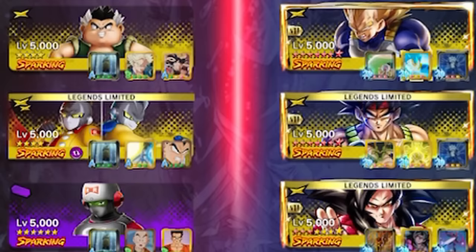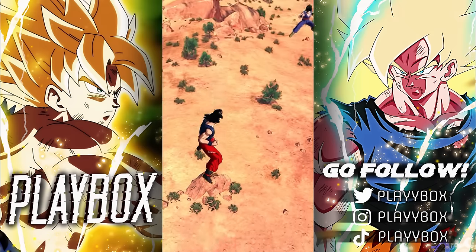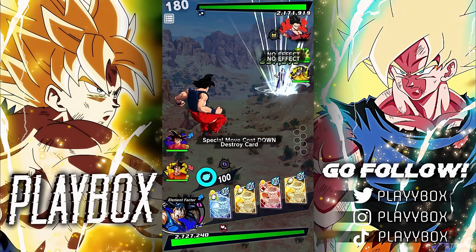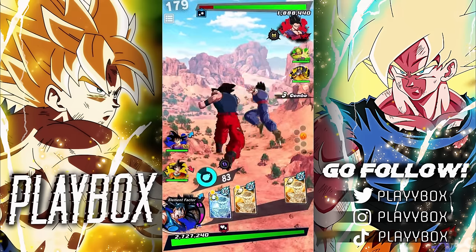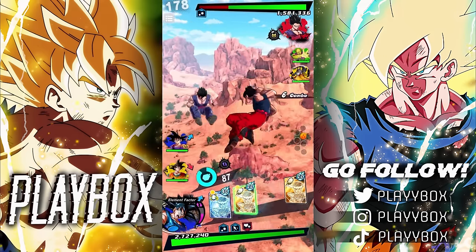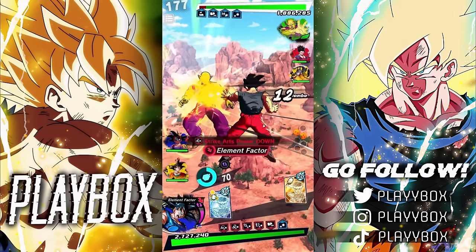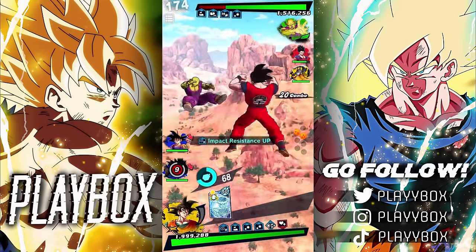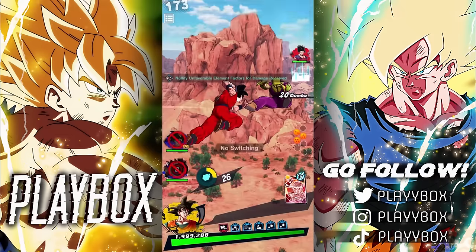Double reds when I'm trying to use Goku — that's exactly why I brought two blues. Oh, he didn't bring double red — okay, that's pretty good for us. He went for a tackle — let's go! Don't switch to Gammas just yet. Thank you. We can switch here. Goku, let's see some damage — that's what we're here for.